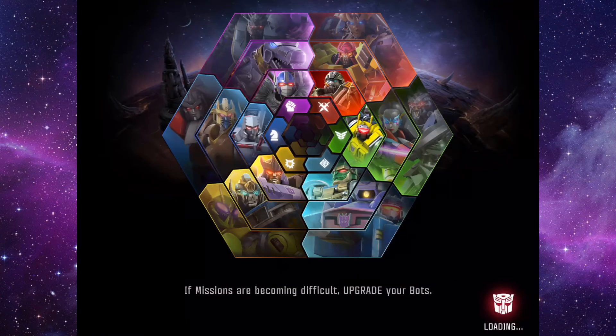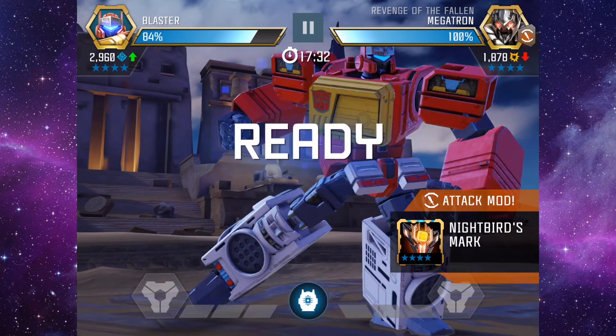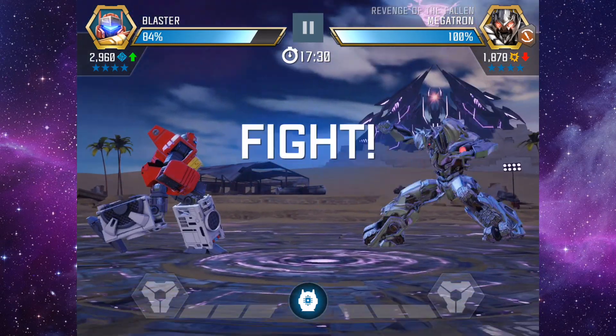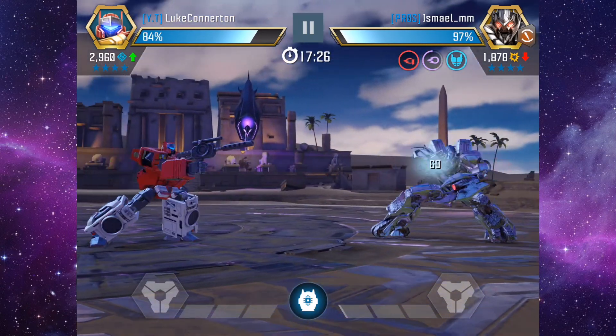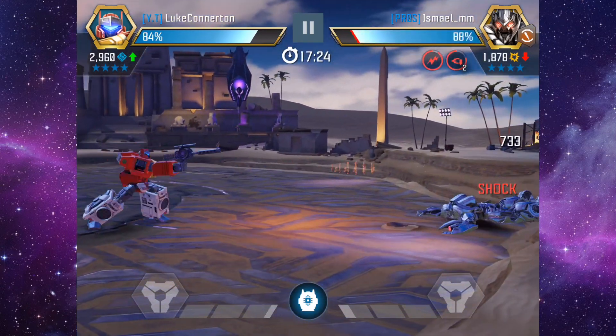Next we have Steel Jaw — Blaster's speakers won't be the only thing roaring. This has a 100 percent chance to inflict Interference, lowering range damage by 15 to 30 percent and decreasing projectile speed for 20 seconds, with a 7 percent chance for each Amp charge on Blaster to stun the opponent for 3 seconds.